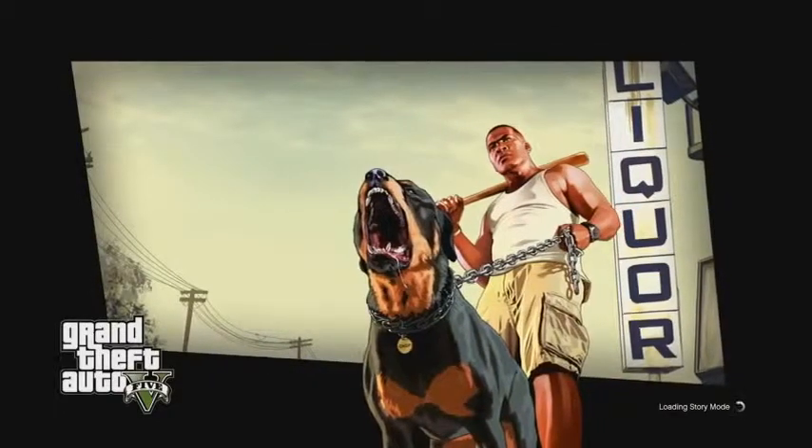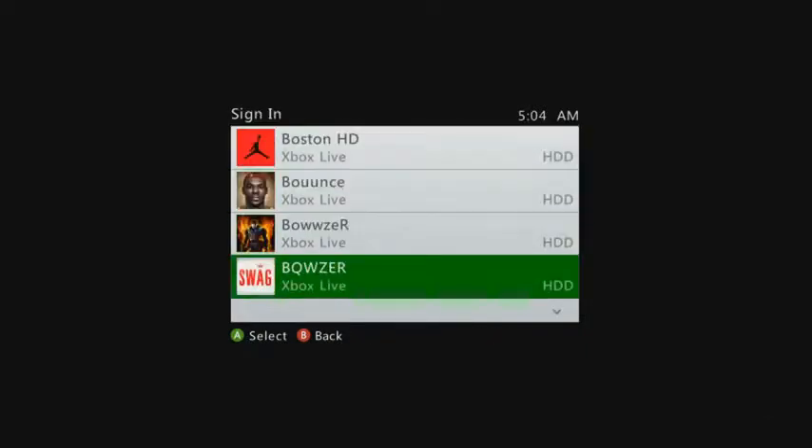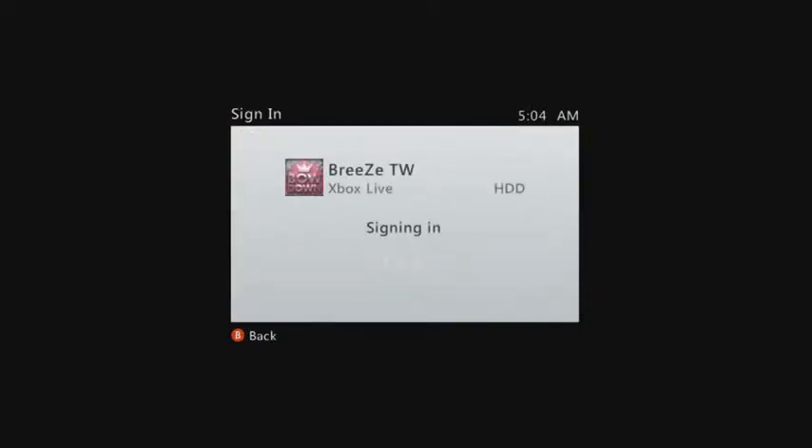Now we're going to wait until we see the Fort Yankton '9 Years Ago' screen, as you can see, and then we're going to open our guide immediately and sign back in to our profile.